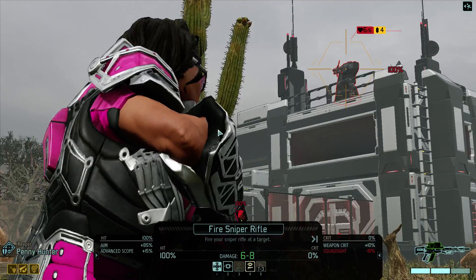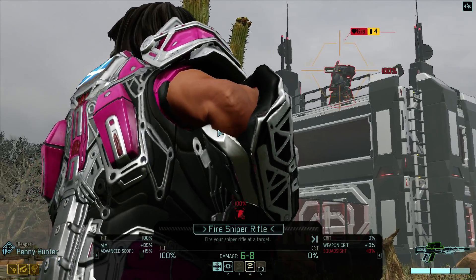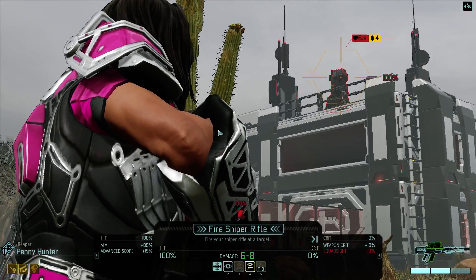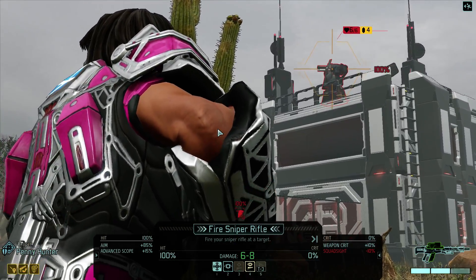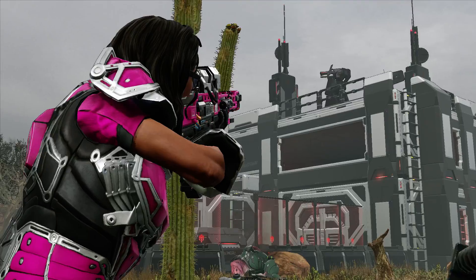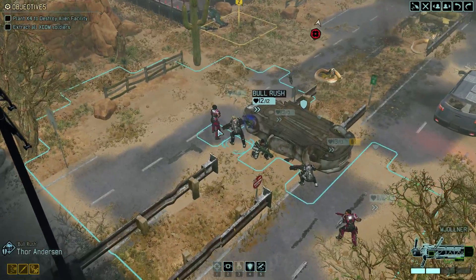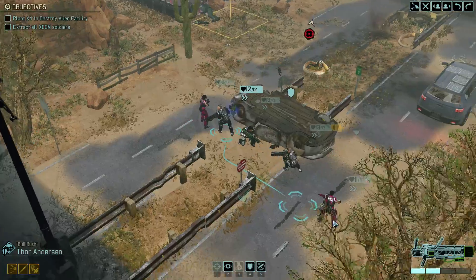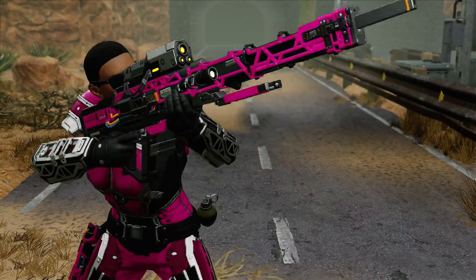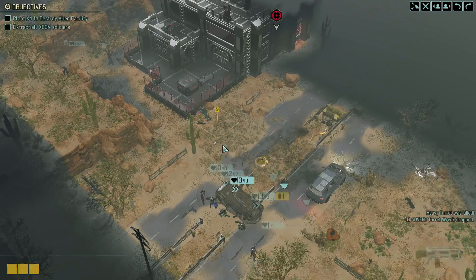Worst case scenario, we do six damage minus four armor — only two. Do that twice, it's not dead. But if we get an extra hit, we would have to fail a lot to not get this thing. And even if we don't — it's the only thing in vision right now, so it's not going to pop the pod. No one else has responded. I'm shooting at this turret and it can't see me. There we go — now we can feel free to creep up.